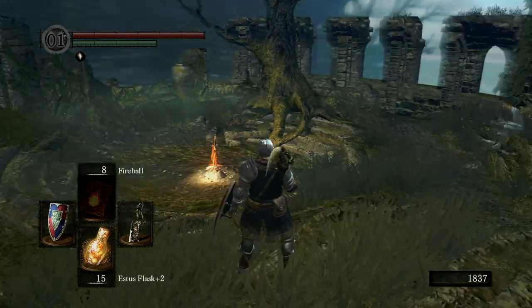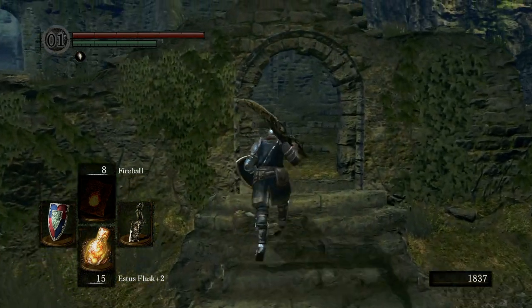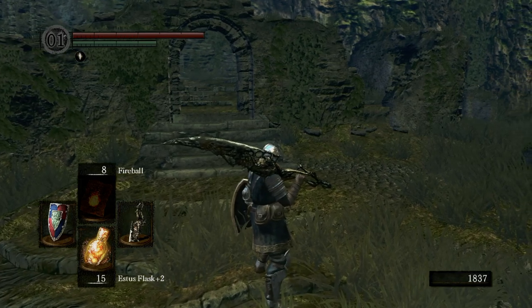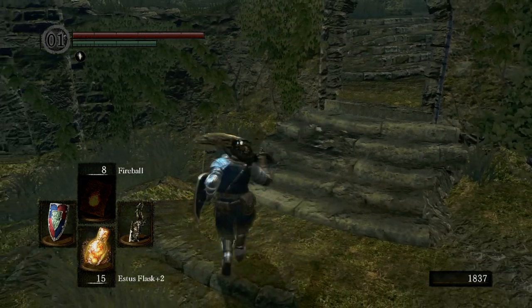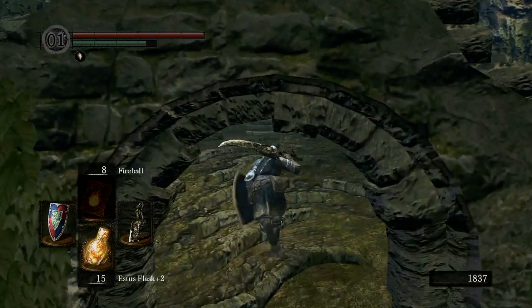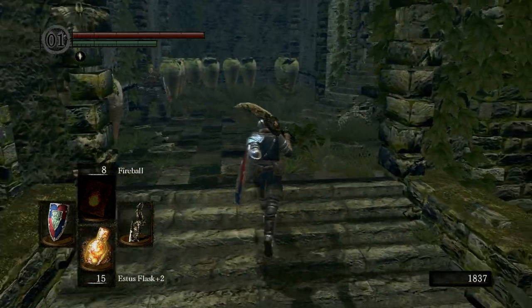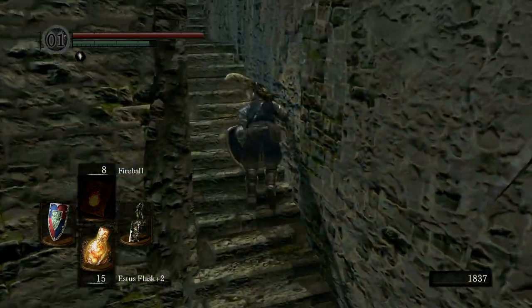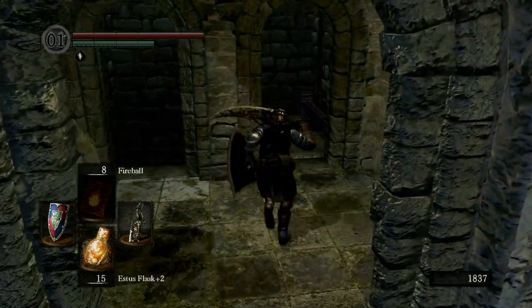Alright, so this is part 7 of the Dark Souls walkthrough, and we're back at Firelink Shrine. Unfortunately, my computer crashed while I was trying to make this video, so I'm just going to tell you what you missed. Thankfully I didn't do too much — all I did was grab a key, and I'm going to show you how to grab that key now.